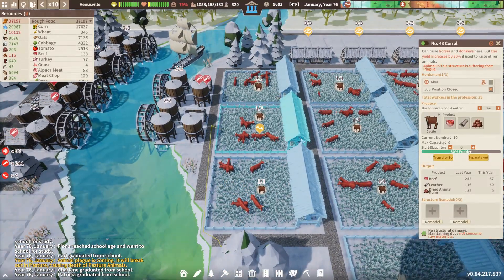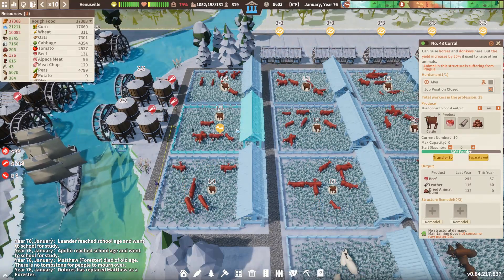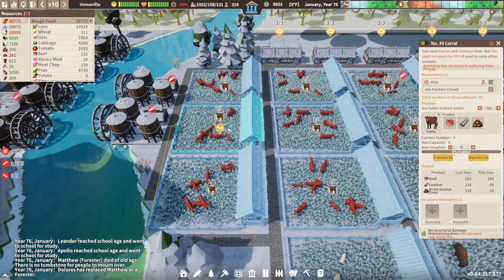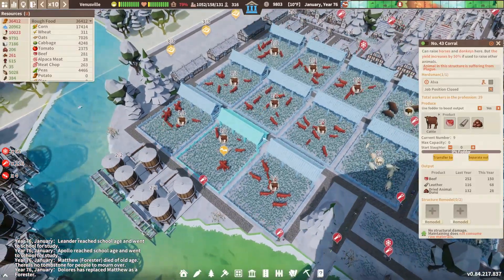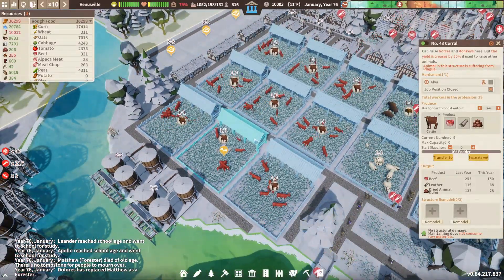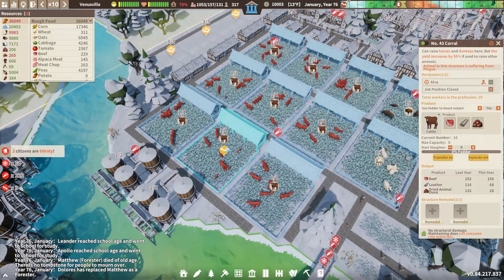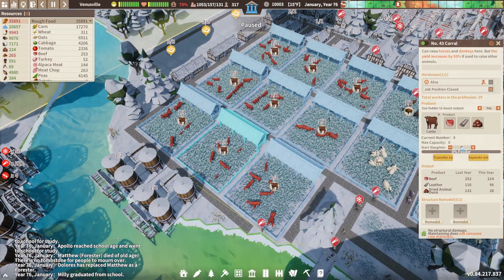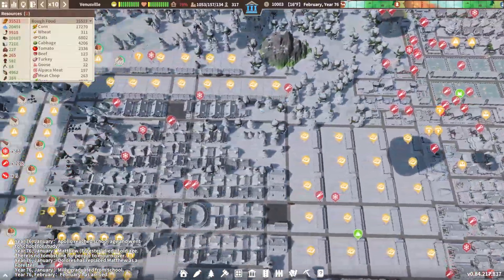Slaughter these here until we get rid of the plague. Can we be slaughtering these cows, please? Before the next lot get it. Are we slaughtering any of these? This is bad — normally they just hack them up, but no one seems to be doing anything. We're down to eight. Okay, okay. There we go. So that's how best to solve the plague issue.